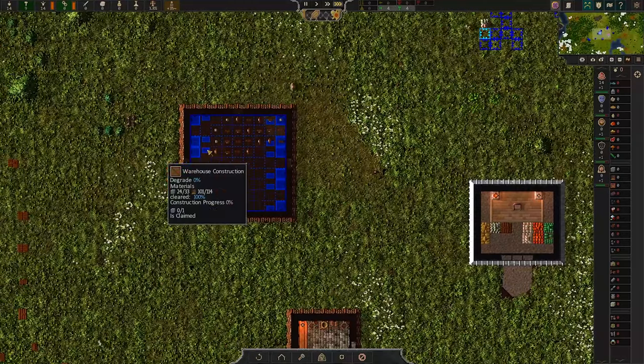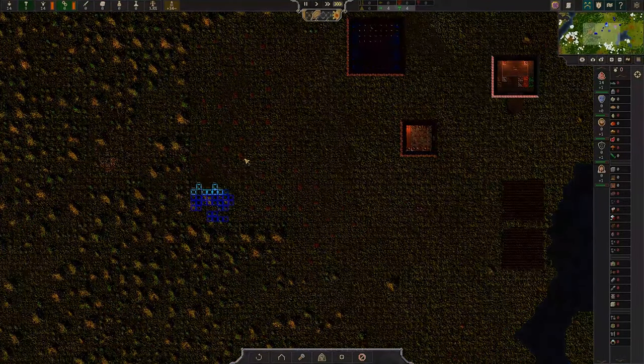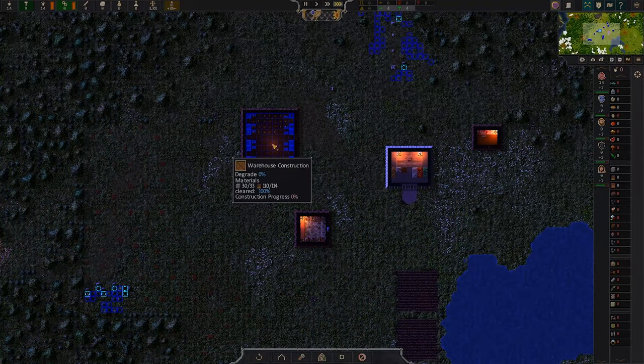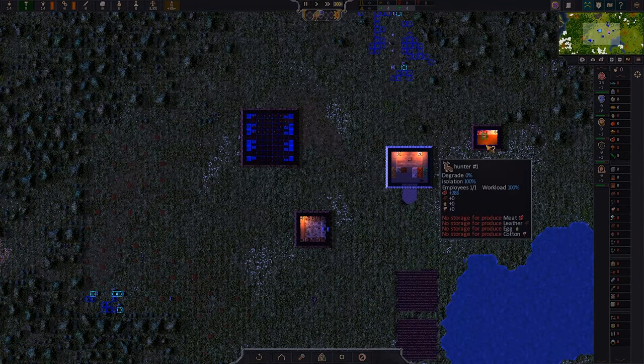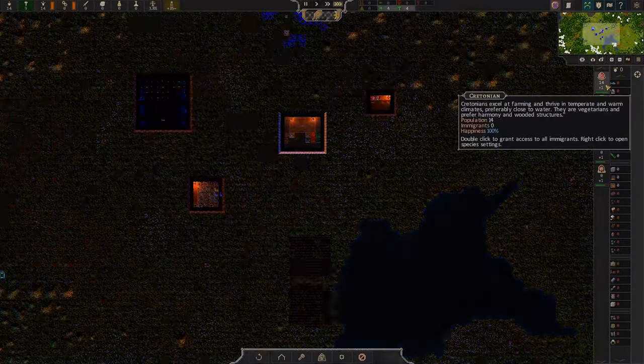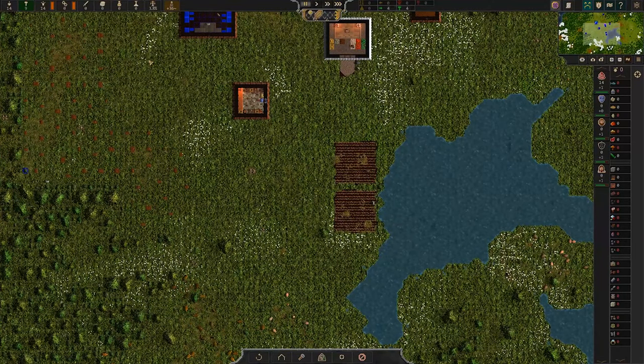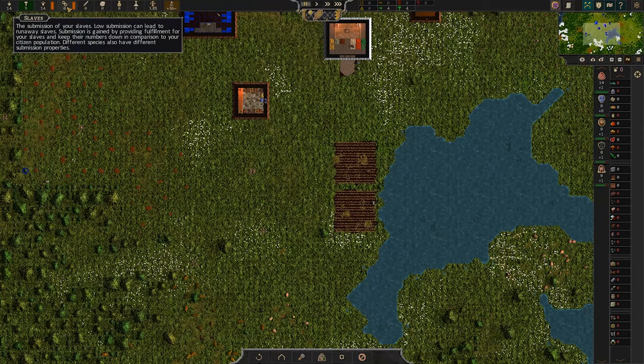We will just have them continue delivering things — please bring wood, there's so much wood right here. I want to finish this, I want to do something with this meat, which again is pointless because all we have are vegetarians. And I don't know how to see our food consumption versus the food we're bringing in.